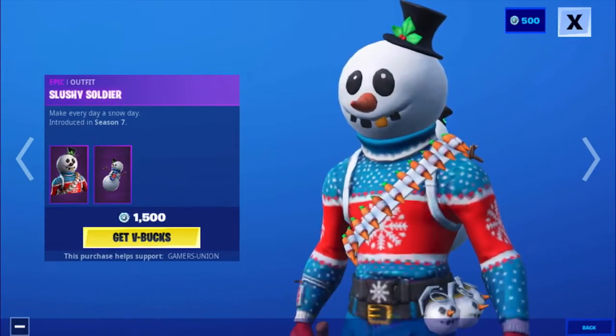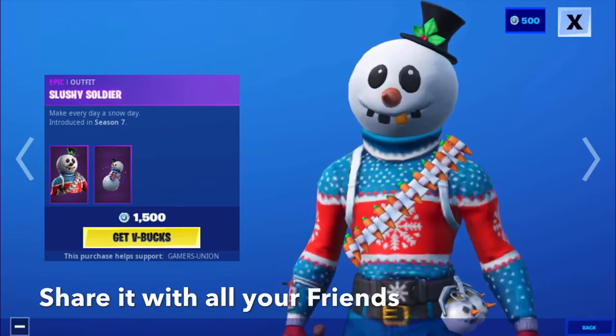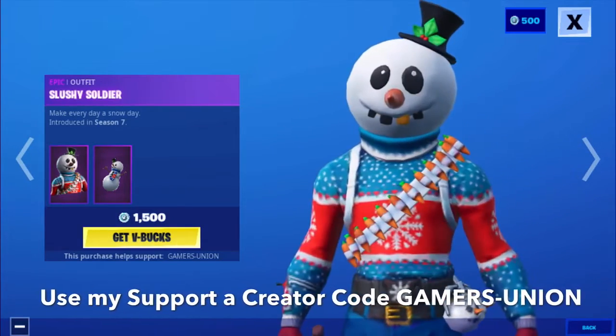Slushy Soldier skin is back. First we have the Epic Outfit Slushy Soldier — Make Every Day a Snowy Day — introduced in Season 7, for 1500 V-Bucks.